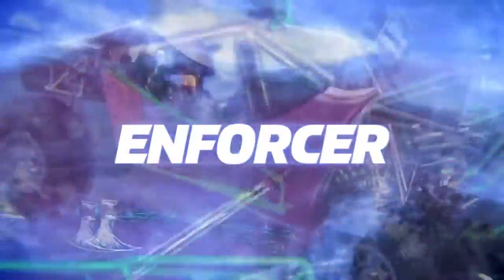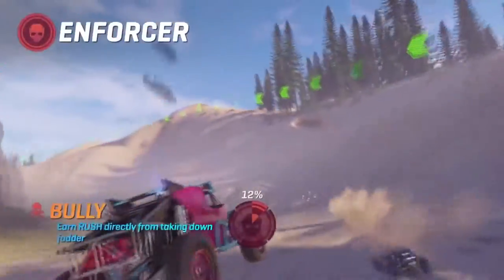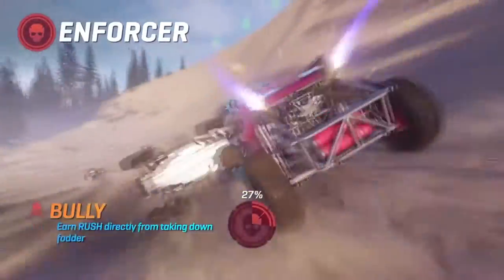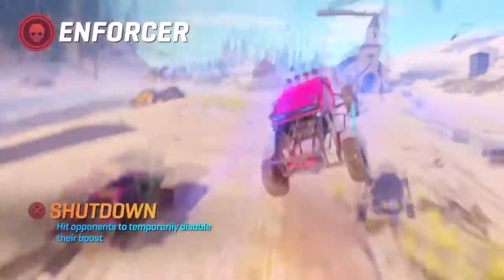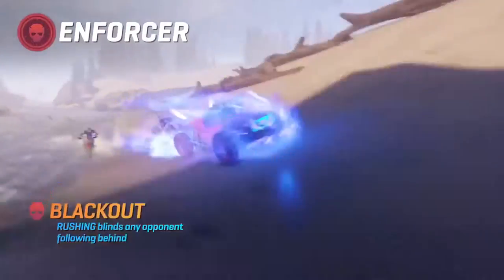Enforcer: its ability to wear down the opposition is unparalleled. Fully: set your sights on beating down fodder to max out your rush tank. Shut Down: ram your opponents to hit the kill switch on their boost. Blackout: unleash your rush ability to blind anyone that can't keep up with your ferocious pace.